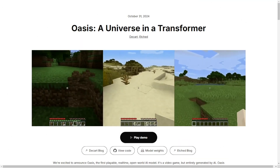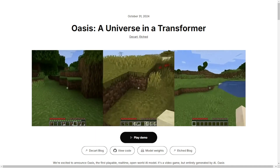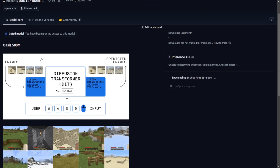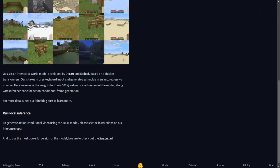This model, Oasis, is now open source. You can download it from HuggingFace and get the model files there. There are two important files: the Oasis 500M and ViT-L20, which is the CLIP model for these models. The Oasis 500M represents that these models have 500 million parameters, indicating the current size of these models.